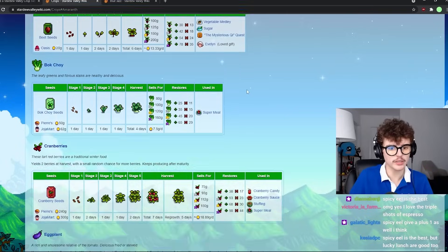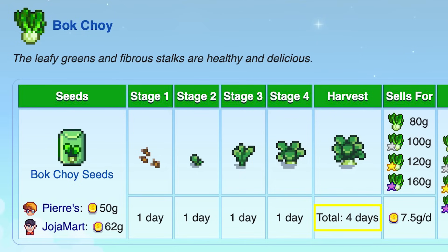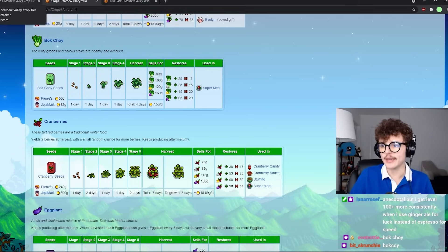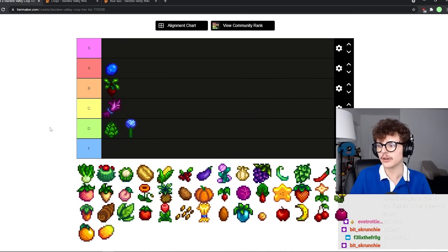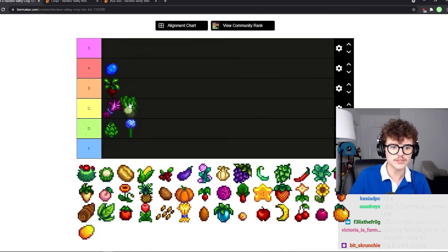Bok choy takes four days — I guess it's like pretty fast cash. This would probably be a god tier crop if it was in spring, but it's not, it's in autumn. Bok choy is pretty bad — C tier.